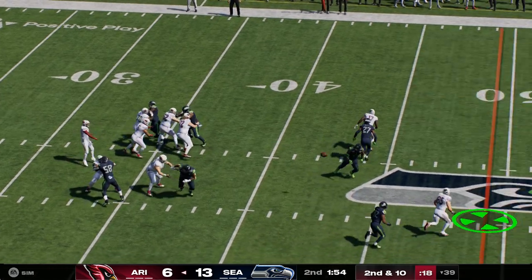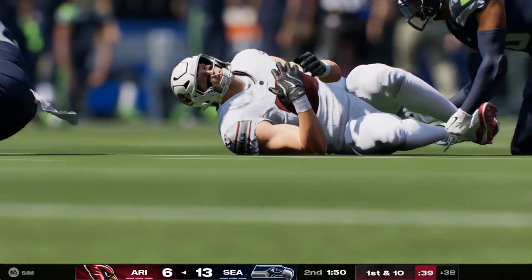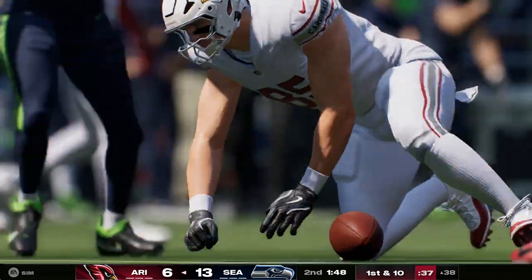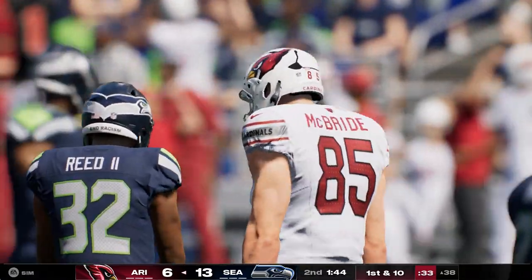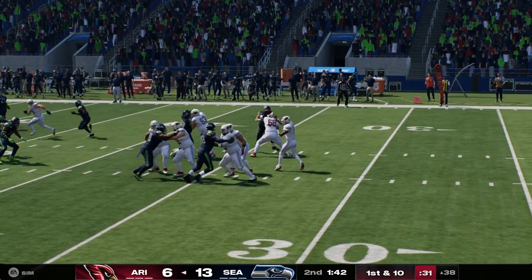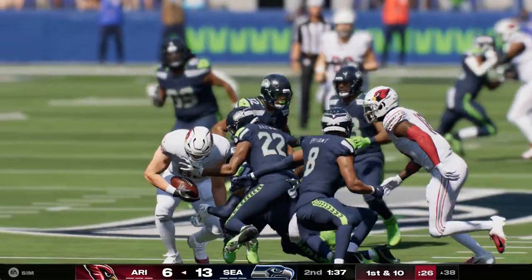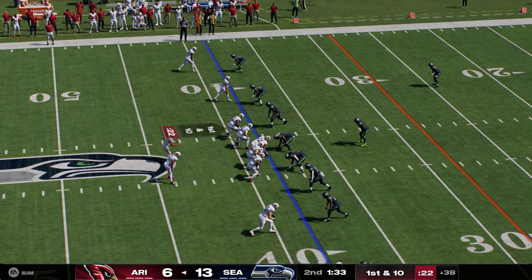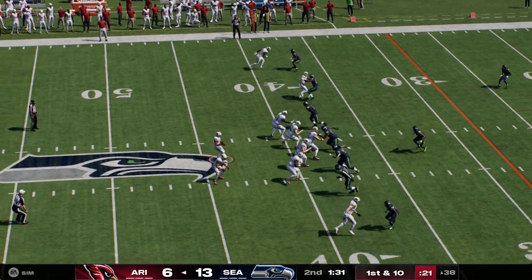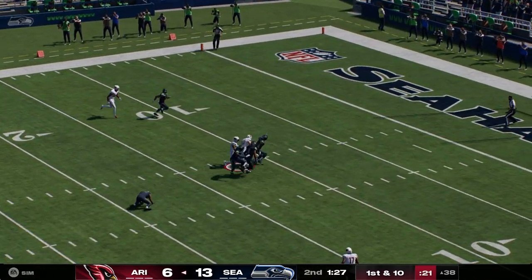Throwing now is Murray — finding his target, it's Trey McBride. That'll wind up moving the chains again, the tackle made at the Seahawks' 38, 22 yards on the catch and run. His position is listed as tight end but he certainly doesn't run like one — and that's what we're seeing more and more coming into the league: guys who can run, make plays after the catch, and gain that additional yardage.